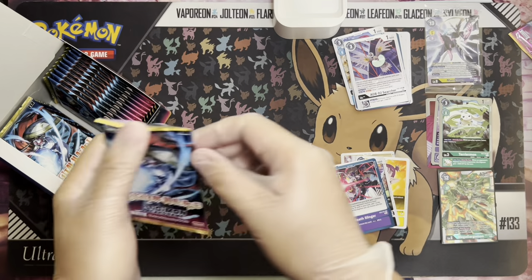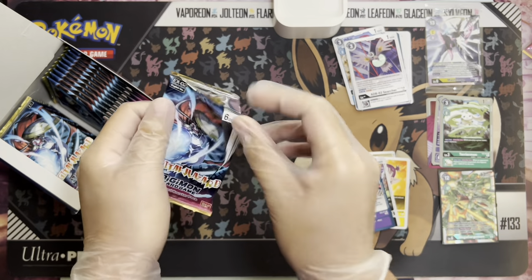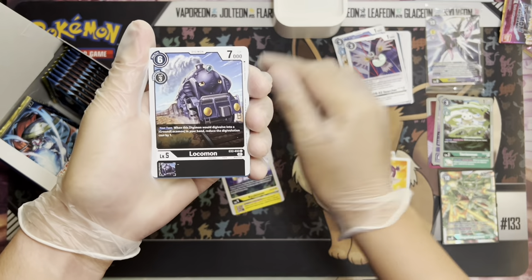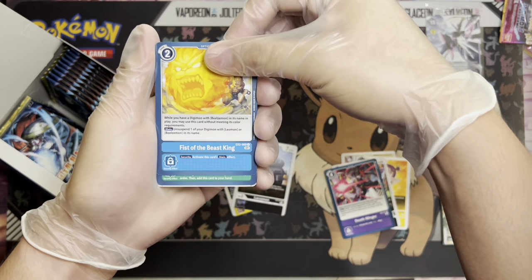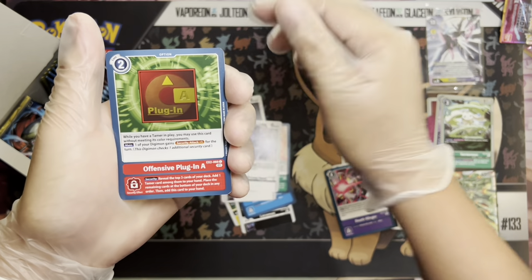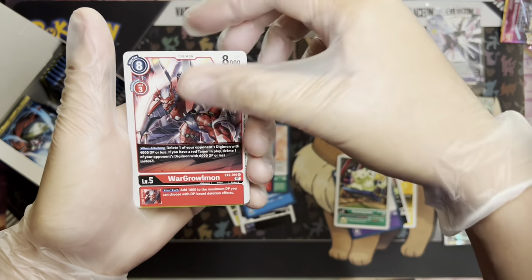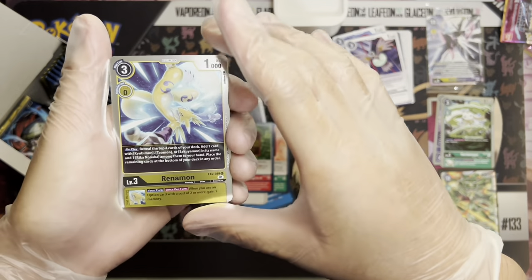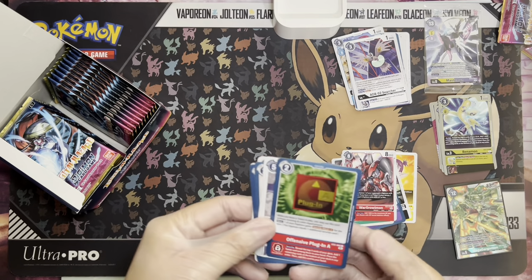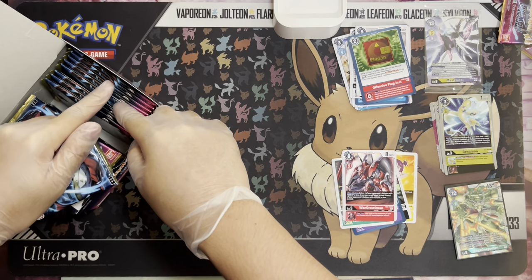After the right side I'll flush the left packs right after to speed things up. Third pack: Andromon, Kiwimon, Locomon, Fist of the Beast King, Plug-in S, more ADRs — really good. Blocker, Offensive Plug-in. Gummymon first uncommon, Wargroundramon second uncommon. Renamon first rare — we're gonna build that Sakuyamon deck! Guardimon as our second rare. Awesome.